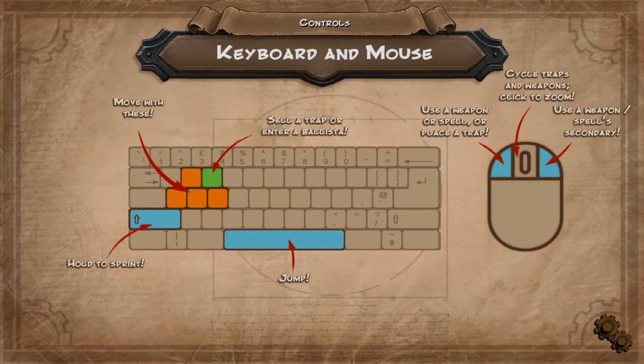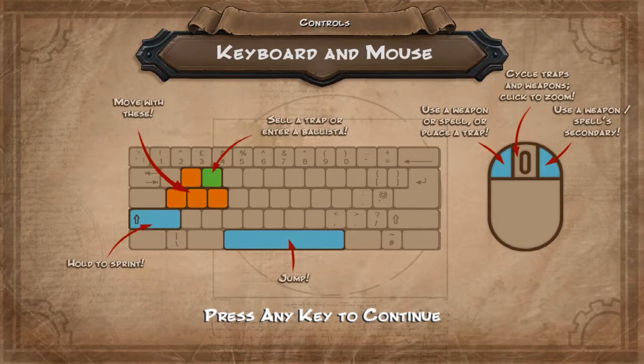The controls are very simple, as you can see. You have simple keyboard controls plus left-click to use your active ability, right-click to use your secondary ability, and cycle through your different abilities with the mouse wheel, per usual.